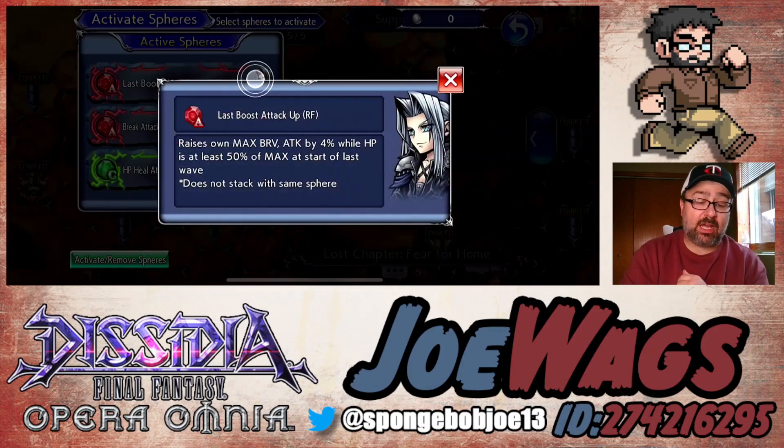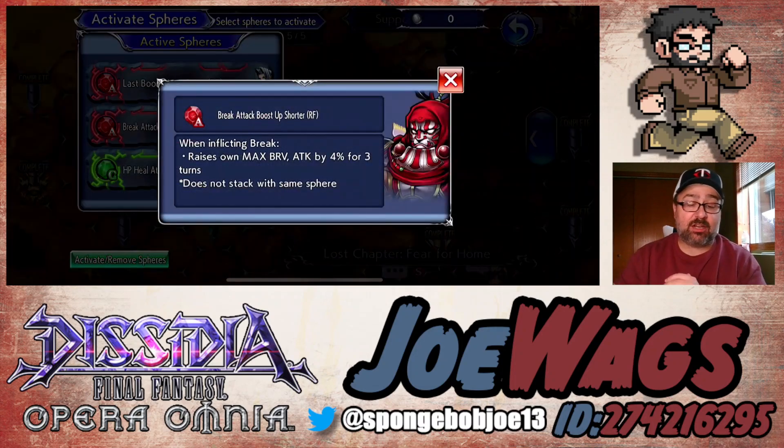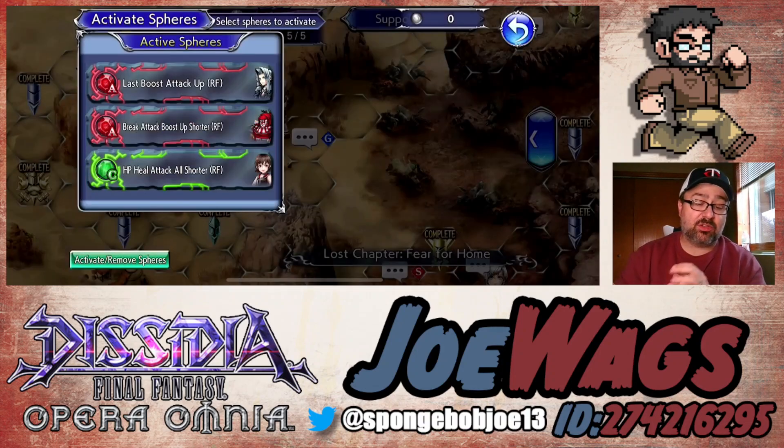Attack and max brave spheres together are probably the best for the A/B slots. Sephiroth, Yang, and Gilgamesh are really solid choices because they're attack and max brave spheres. If you prefer the max brave battery, you could go full max brave spheres — something like Barts, which is a 20% max brave — if you want to go a full max brave build.